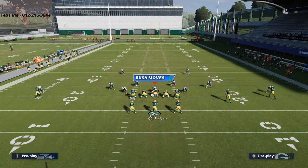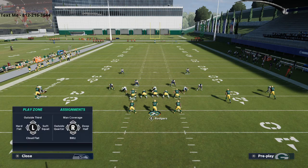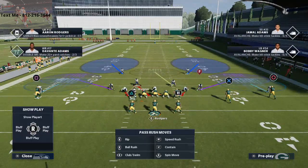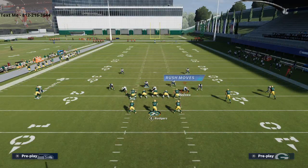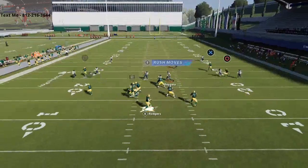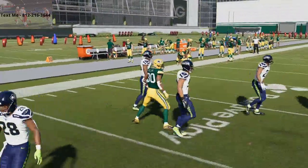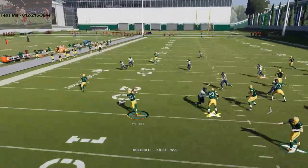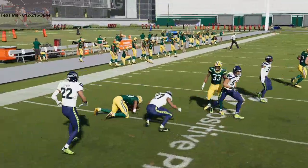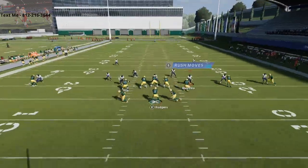I want to show Mabel coverage real quick. Mabel coverage is when they try to really blanket the outside corners. You'll see this defense a lot, especially in Madden Ultimate Team. They're going to user with Wagner and watch what this play does to Mabel coverage - you get a lead block, make one juke, and you're out. It's a quick five or three yards. I call it an inside flat route - the flat is inside with a nice outside flat leading the way. This little screen is really really effective.